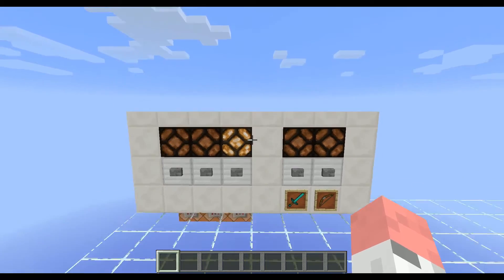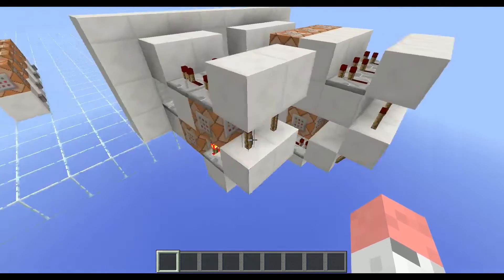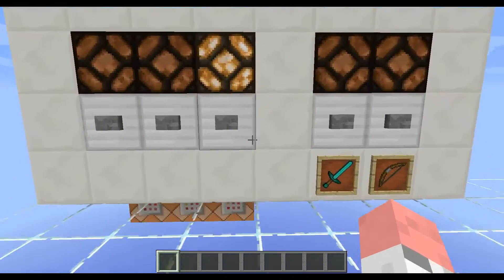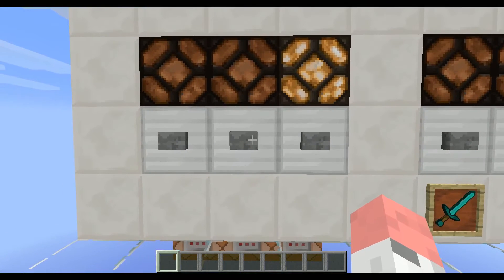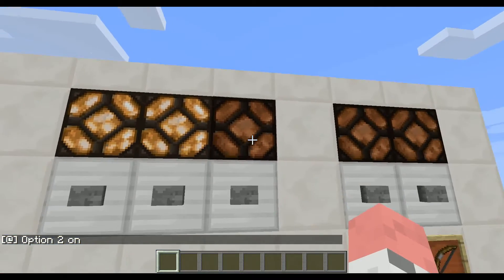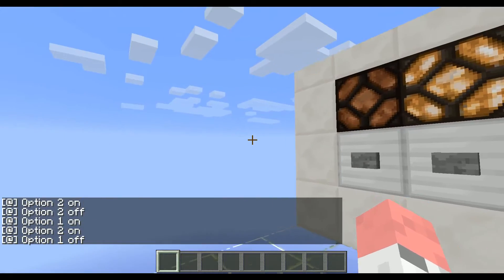Hi guys, in today's tutorial I want to show you how you can do a complete wireless control panel — or let me say two different control panels. This one is a selection panel: when I press a button it will select one of three options, and as you can see it tells me something, because I did something at spawn which I'll show you in a moment.